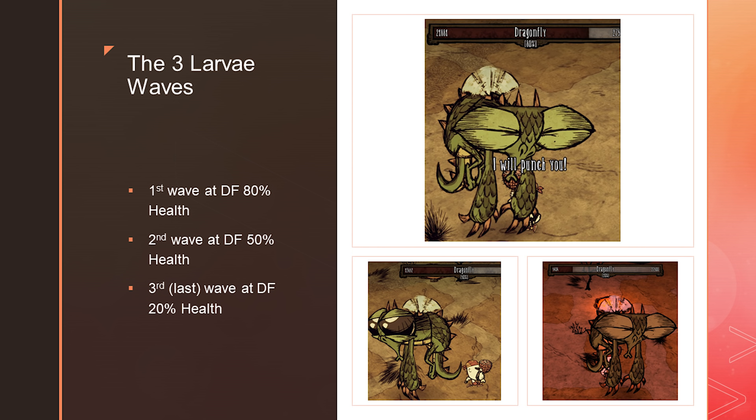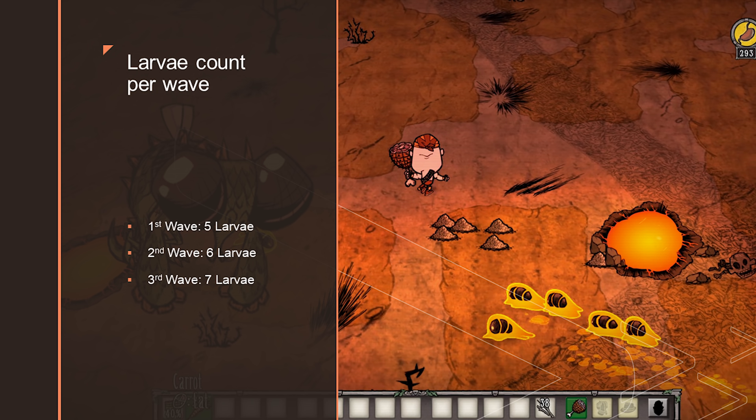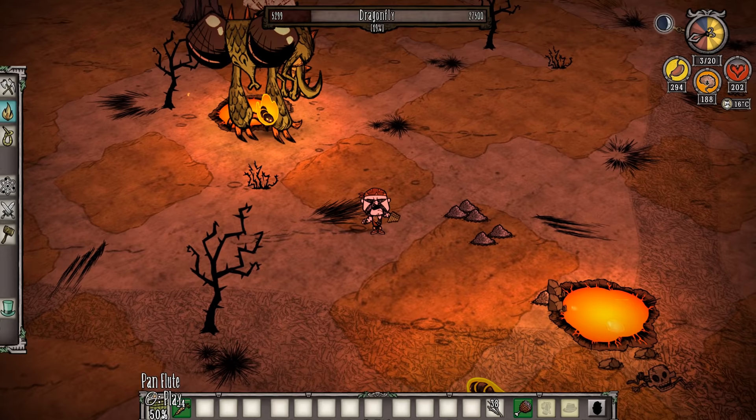If you force Dragonfly to enrage after every larvae wave, you'll only have to face three waves: the first at 80% health, the second at 50%, and the third at 20%. Each larvae wave adds one additional larvae to the overall numbers — five larvae for wave one, six for wave two, seven for wave three. If you do this properly, the fight ends after the third wave.